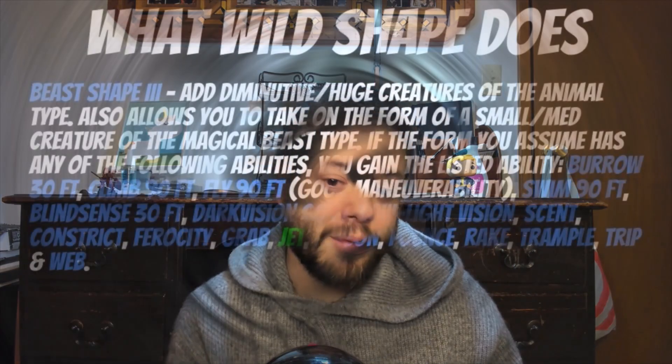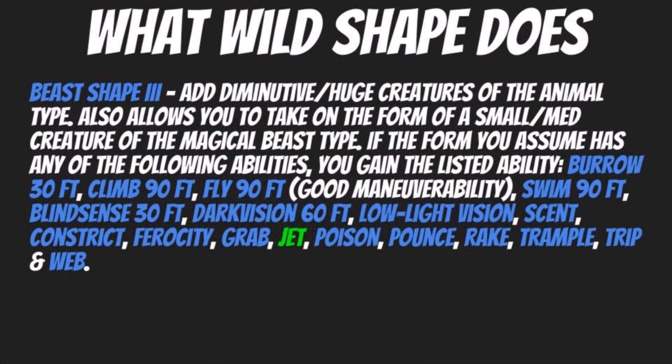Moving on to Beast Shape 3, you add diminutive and huge creatures of the animal type, and also allows you to take the form of small or medium creatures of the magical beast type. If the form you assume has any of the following abilities, you gain them as well: a burrow speed of 30 feet, climb of 90 feet, fly of 90 feet with good maneuverability, swim up to 90 feet, blindsense of 30 feet, darkvision up to 60 feet, low-light vision, scent, constrict, ferocity, grab, jet, poison, pounce, rake, trample, trip, and web. I should take a moment to explain jet there, because it's the least self-explanatory — jet is your swim speed moving backwards in the water in your animal form.